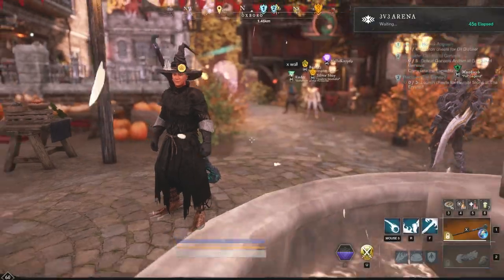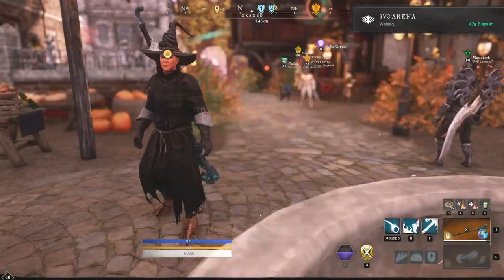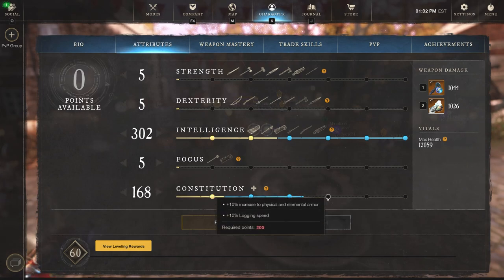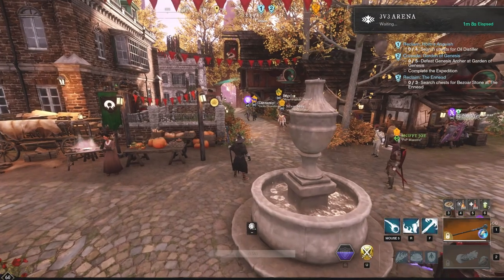One thing I wanted to mention is with Attribute Food — you're going to want certain attributes up higher. Here you can see I'm running a 300 Intelligence, 200 Constitution build, and I really want to get to 200 Constitution so I have the extra 10% increase to Physical and Elemental Armor. That is why I popped the 40 additional Constitution Food. That is exactly all you really need to know.